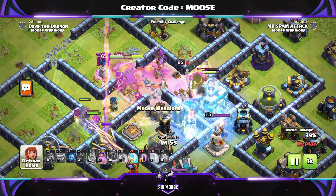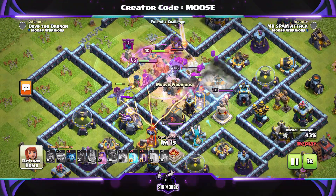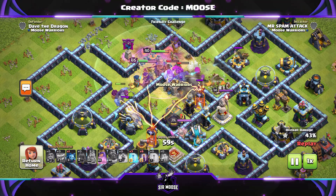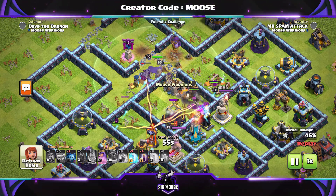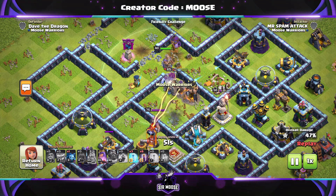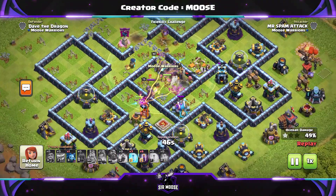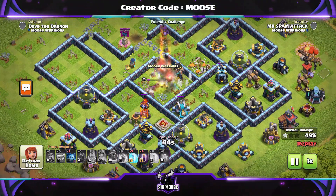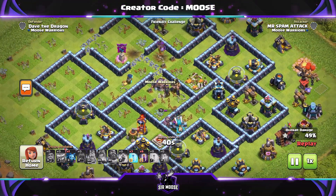So we put down a Rage Spell. We're going after the Town Hall now — this is looking pretty good. We're at 42%, one star. Can we get to that second star? I'm thinking, where can we send in the bats? That's the only thing I'm worrying about. There's a Multi Inferno on the left-hand side, there's Scattershots. Obviously this is going to be easier at Town Hall 12, but I just wanted to show you how it can work at Town Hall 13 and even Town Hall 14 as well. That Inferno Tower is still there. We've still got the bats left and we're at 49%.